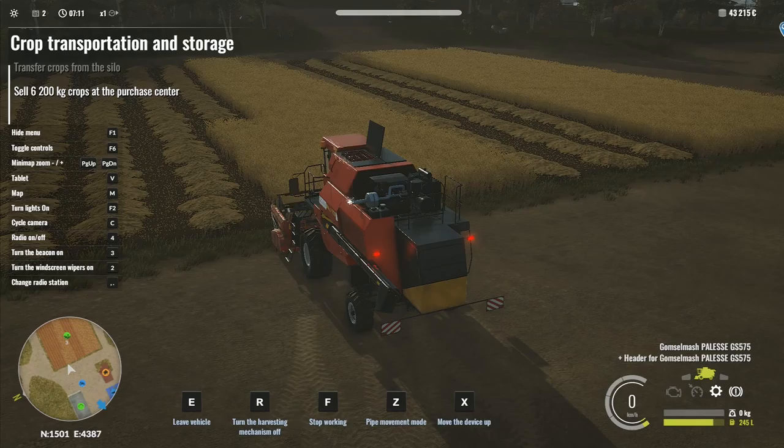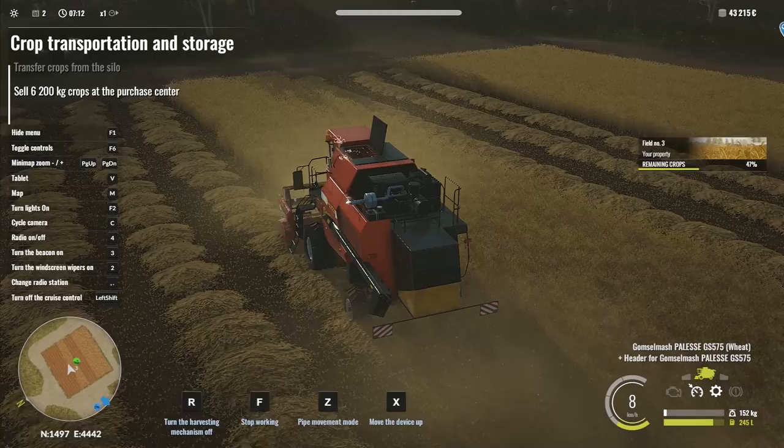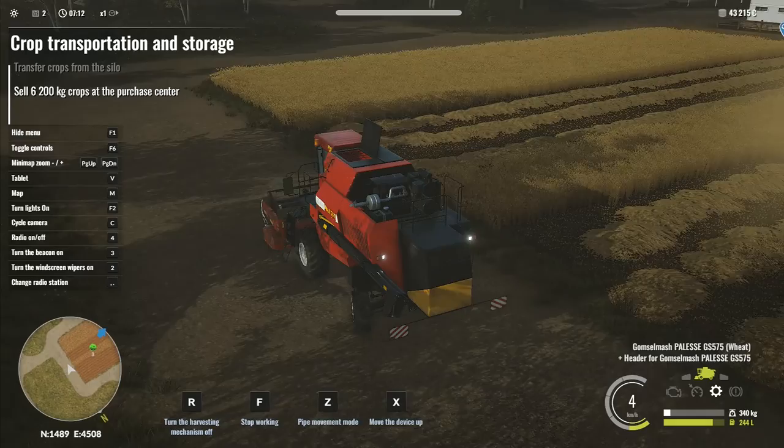You've got to press Shift as you go along like that, and then it will give you the auto drive. So anyway, we're going to carry on today, we're going to try and finish our field that we were harvesting here last week. We're also going to attempt to sell some crops - that's one of the next things that we need to do.